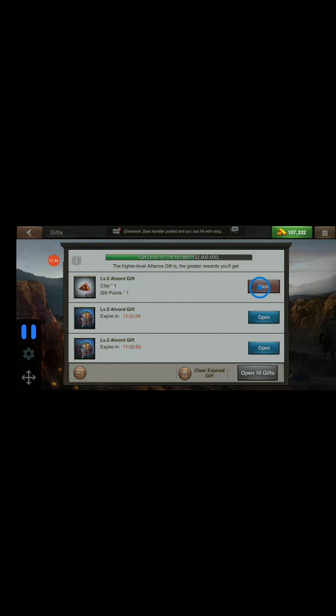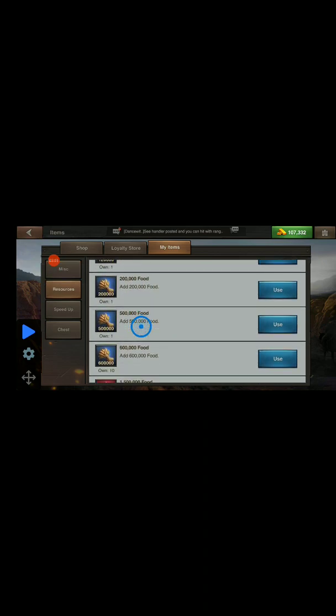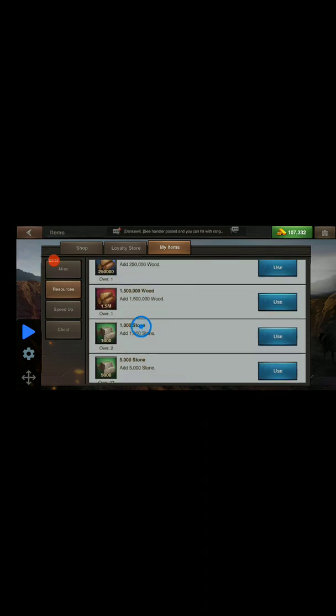Now, something else that you can do — I'm going to click this pause button that you see right here and stop the cursor from moving. I'm going to go home and click on my items. Let's click on resources and scroll down a bit and look at some of the things that we have in here.